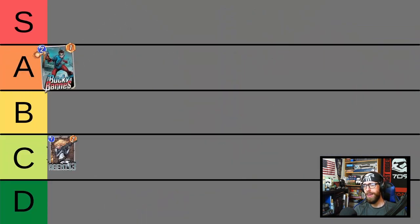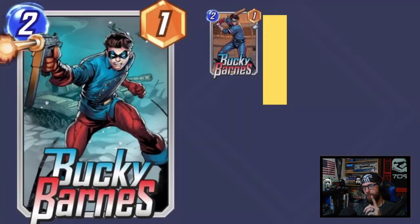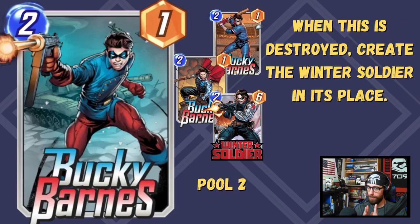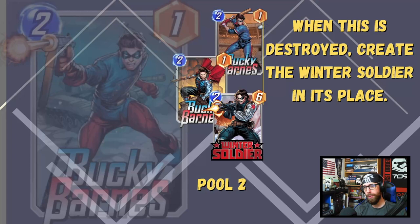Absolutely love Bucky. He is a mainstay of the Self-Destruction archetype, which in Pool 2 is starting to hit its stride. Technically it exists in Pool 1, but it really gets rounded out here in Pool 2, and gets even better in Pool 3. We're putting Bucky up into the A tier — his value is undeniable. The advanced tip is that the Winter Soldier doesn't have any ability, so it will be buffed by something like Washington DC and Cerebro. Very niche cases, but worth knowing.